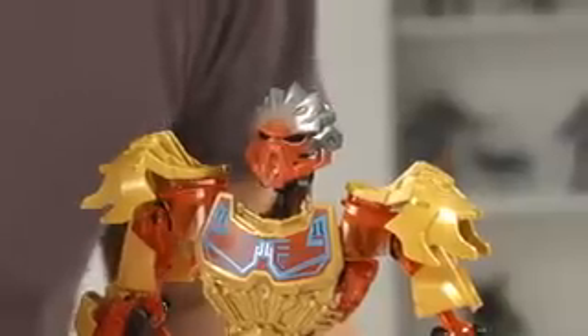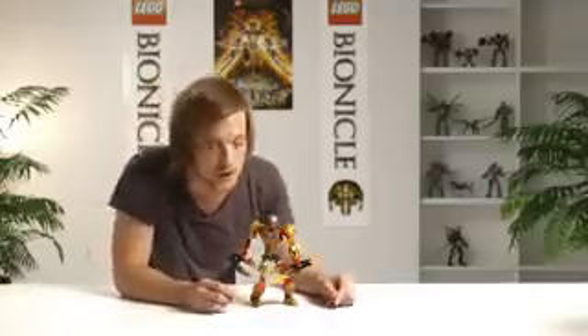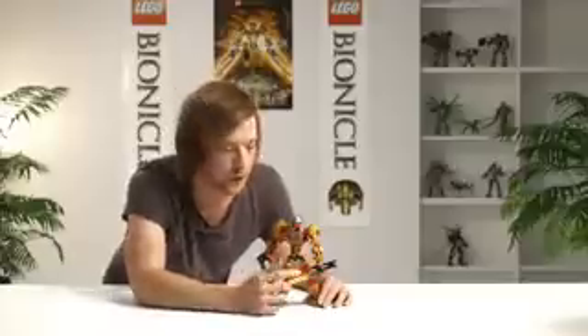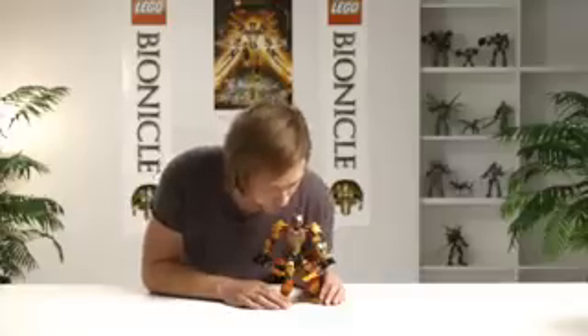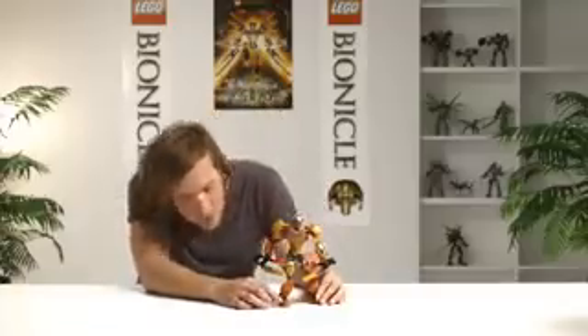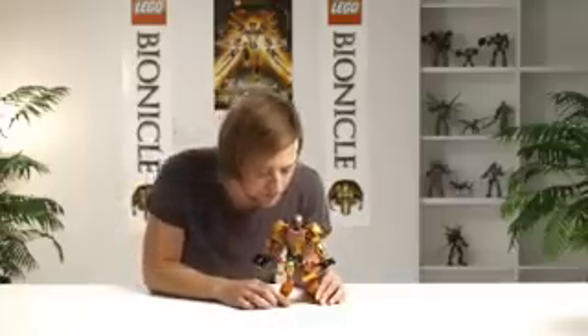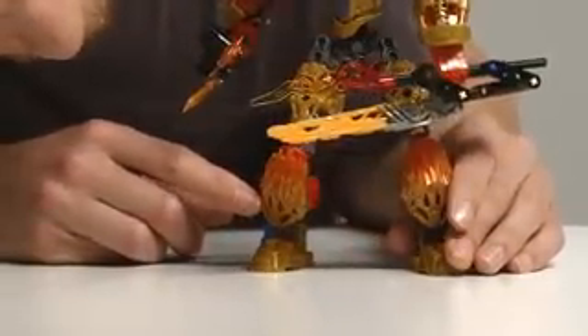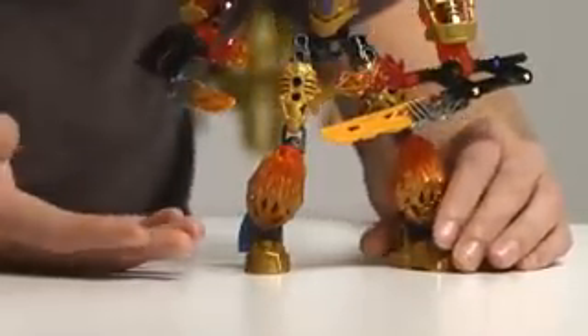The mask we've updated this year — we've added a lot more details. We've also included these runes on the front, which actually come from the old Bionicle. We have this tribal pattern on the front here, and we wanted to give Bionicle a more mysterious feeling. We have some awesome new armor pieces this year, and this one is pretty much made up of crystals.